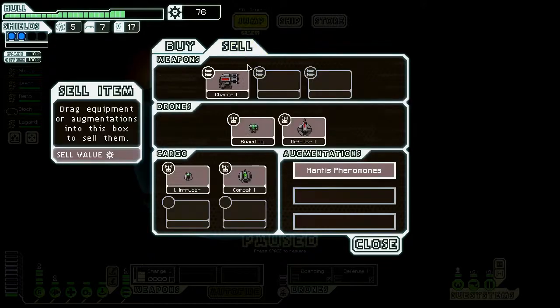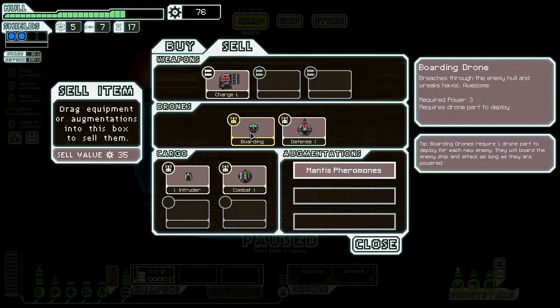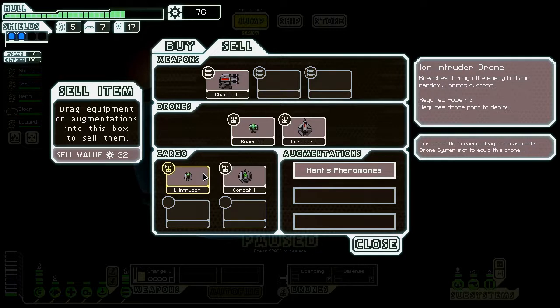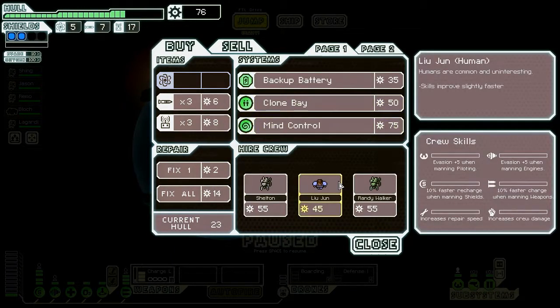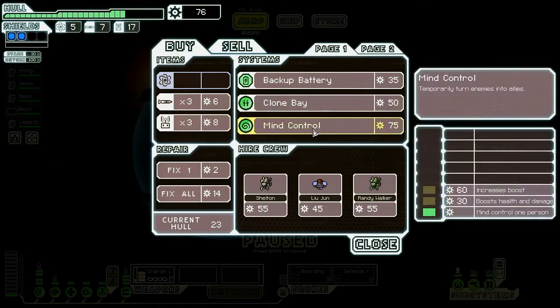I'd love to get the drone recovery arm, because I'd love to use it in conjunction with my boarding crew. I wish I had three drone systems — that would be awesome, because I'd have the defense drone, the boarding drone, and the ion intruder. I can't really sell the combat drone because I want the system repair as well. I guess I'm not getting the system repair. I also want mind control.